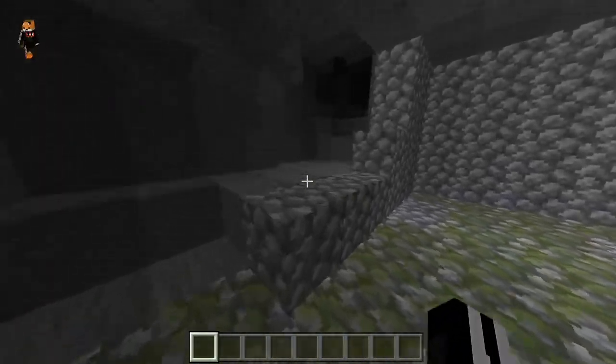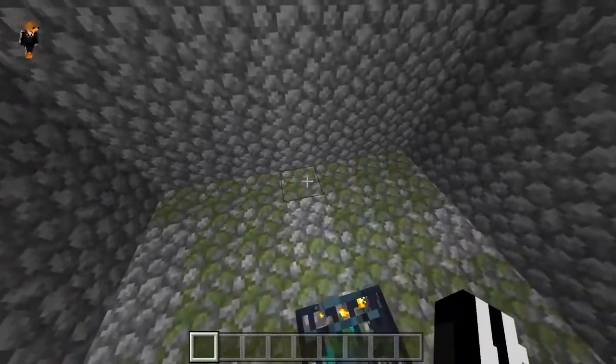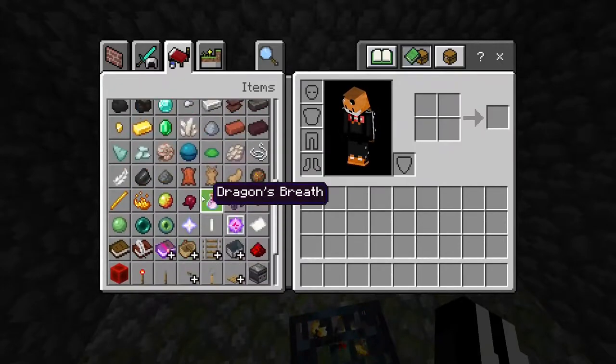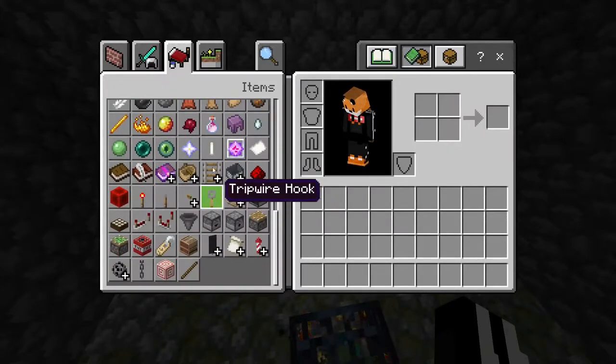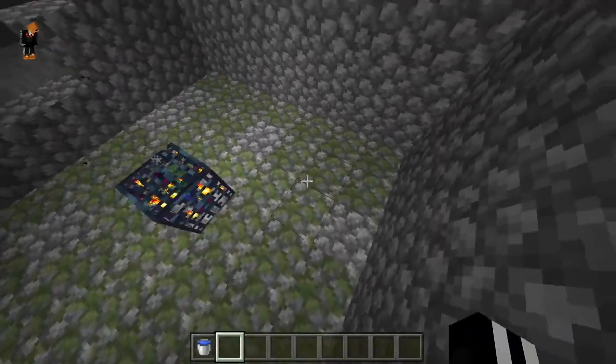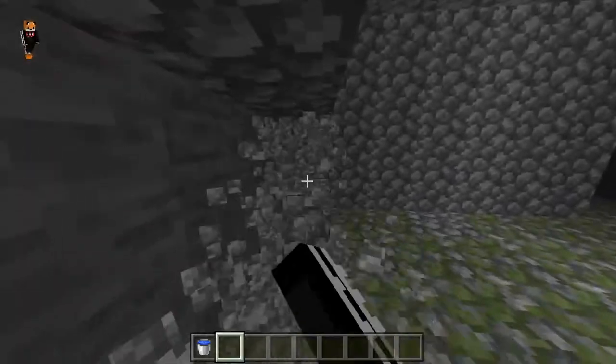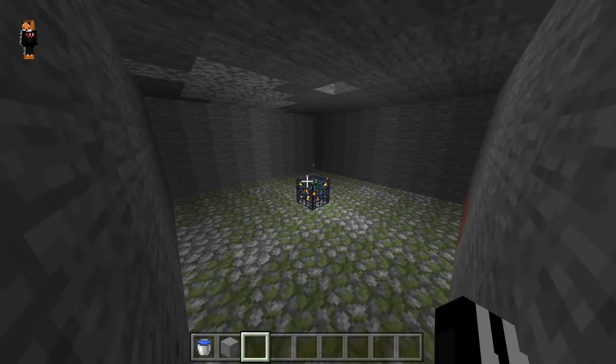First of all, you've got to find yourself a spawner, just like I've done. You can start out by getting some water — you need some water, solid blocks, a little bit of sand, and ice as well.